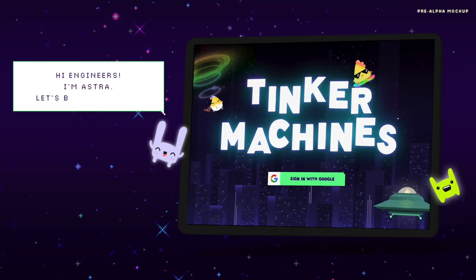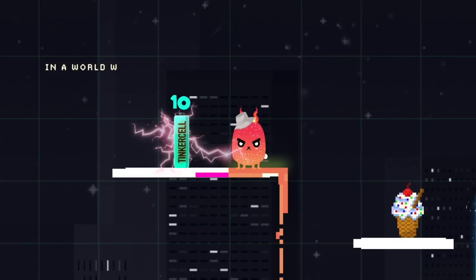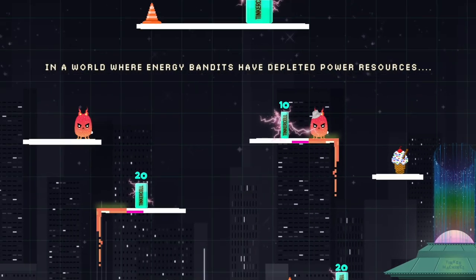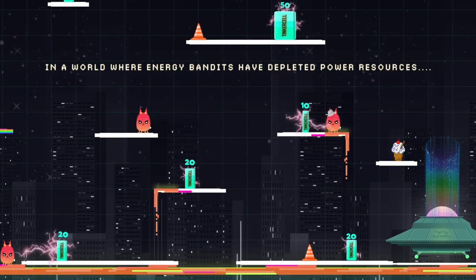Together with Tinkermachines game guide Astra, players will come up against energy bandits, and have to find a way to replenish natural resources to power up the planet.